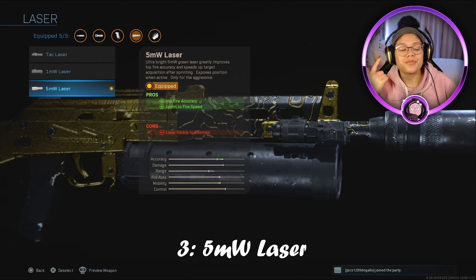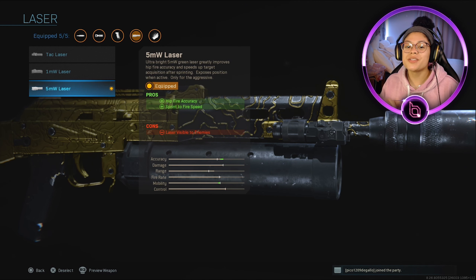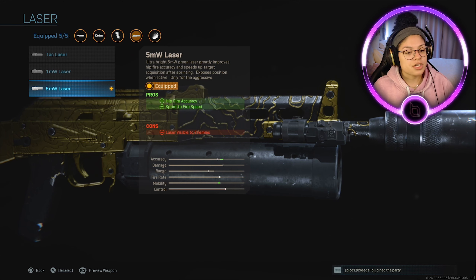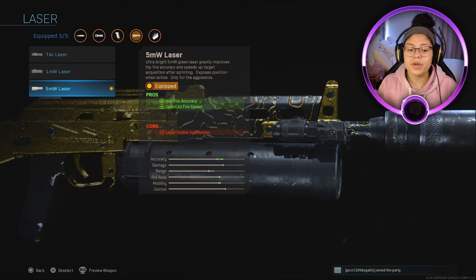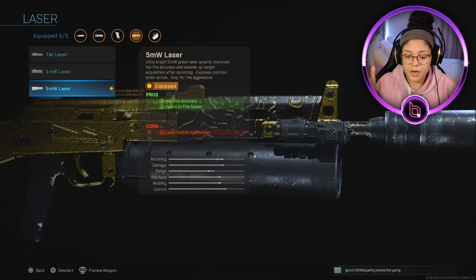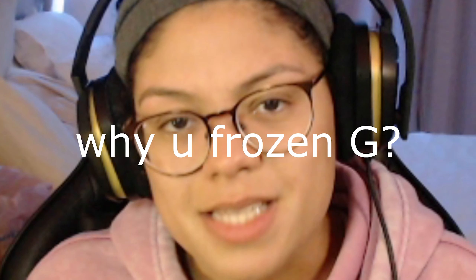For the laser I use a 5MW laser, which helps with hipfire accuracy and sprint-to-fire speed. The only con is that enemies can see your laser. This is really going to help with close range — whenever somebody's directly in front of you, this is literally just going to destroy them. Destruction. Dead. In the dirt. Six feet below.